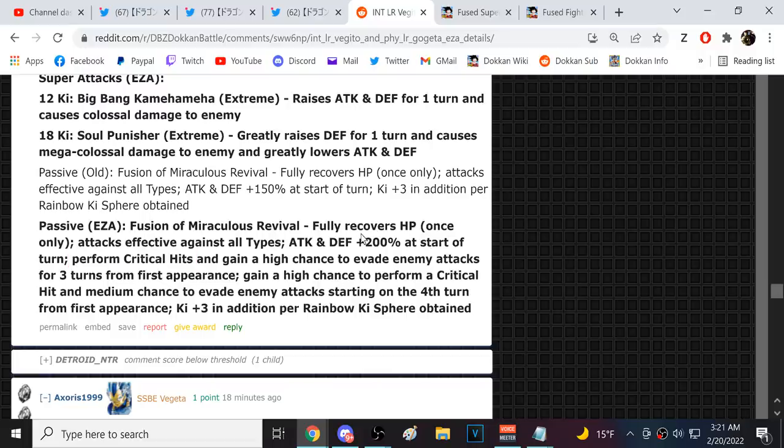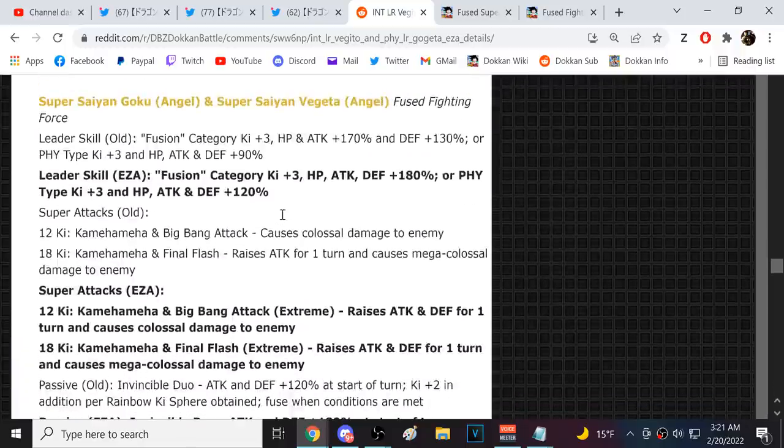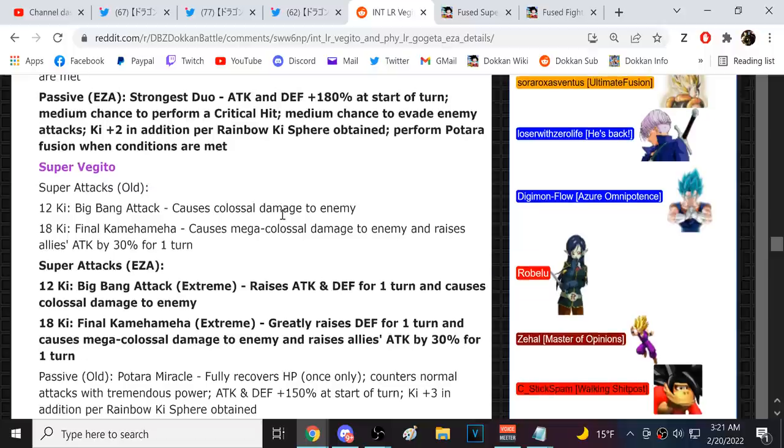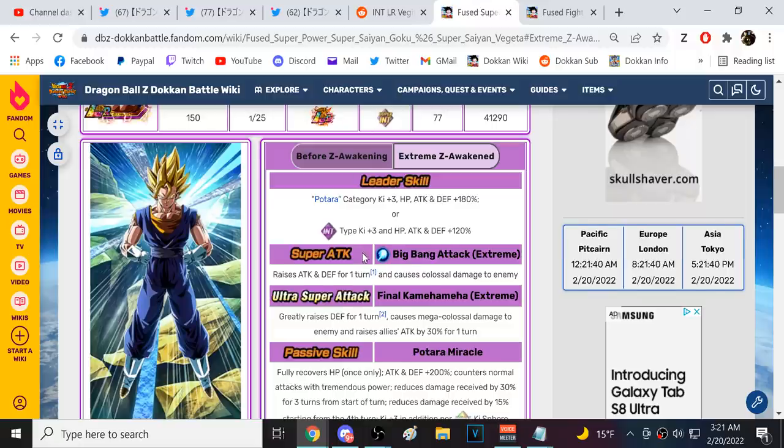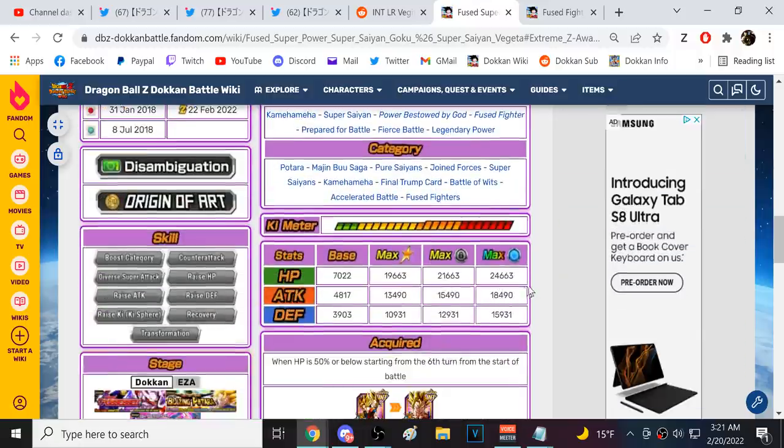High chance to crit and medium chance to dodge starting from the fourth turn — and oh my god, Vegito is so much better. There's nothing they could do. To make Gogeta match Vegito he'd have to have a guaranteed triple super maybe, and probably not even then. Counters as a mechanic have been overrated for a long time, but not on these LRs rocking near 20,000 attack.